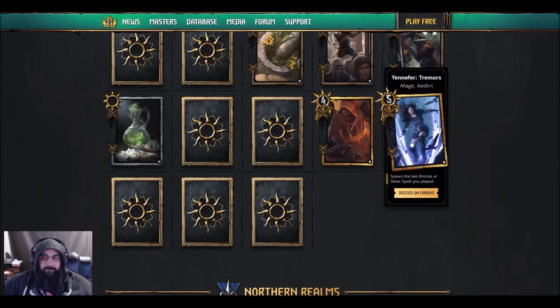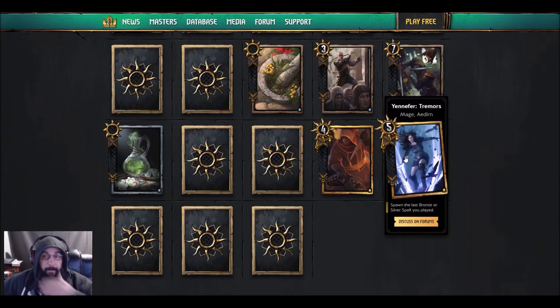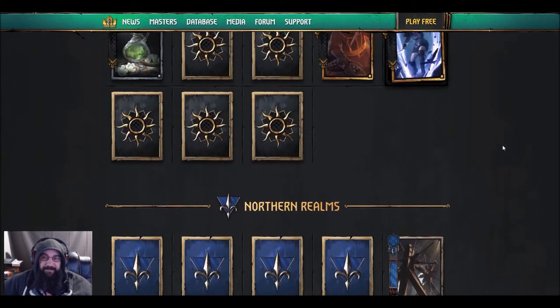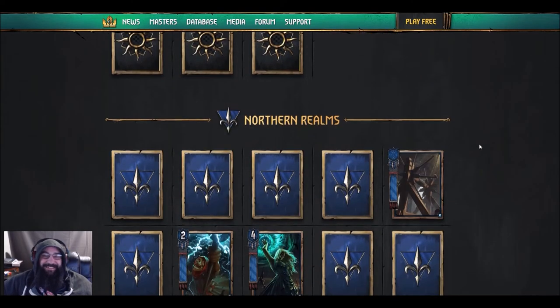It's card advantage if you play it the right way. Then after that you play Ciri — bam. Yennefer and Ciri, it's always nice to see them together in a deck. All I gotta say is I've been team Triss for a long time — Triss better step her game up, because Yennefer's looking pretty good.